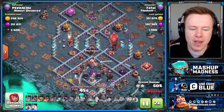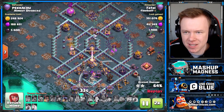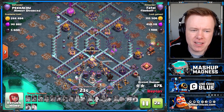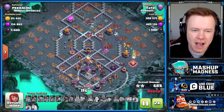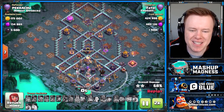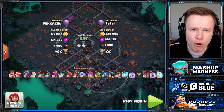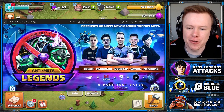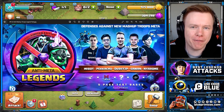Just because this is an anti-Lava Loon base doesn't mean Lava Loons can't triple it. Pikachu today is in higher legends in the 5,900s, and this base is 3 out of 6 — so there are still 3 triples from Lava Loon players and 3 defenses. But honestly, a 50% defense rate in highest legends against an army that's categorically broken — I'm taking that any day of the week. If one OP anti-Lava Loon base isn't enough, there is a new anti-meta legends league pack with 5 OP bases, including one from Pikachu.